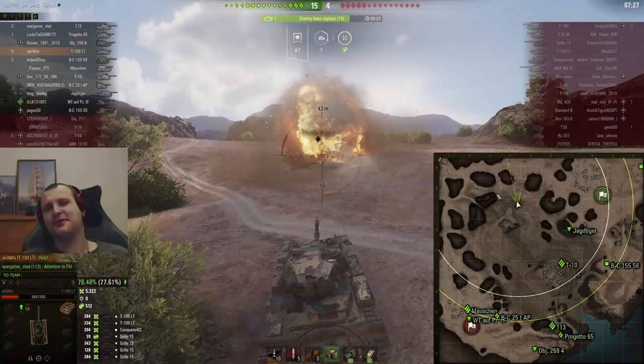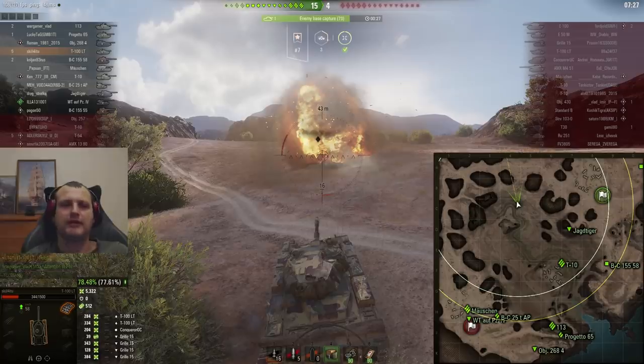In this battle we managed 5.3 thousand damage and 500 assisted damage. The most important part — you can climb over there, remember that fellas. I don't think it's cheating — it's just a shortcut and I should always share that kind of information with you. Also, when I get a better battle on Tundra, I'll show you a climb there too — there is one shortcut on Tundra that is completely broken. You'll see that later on.